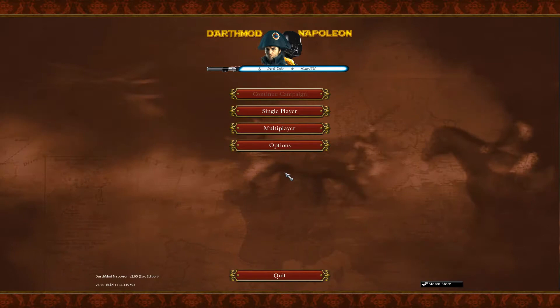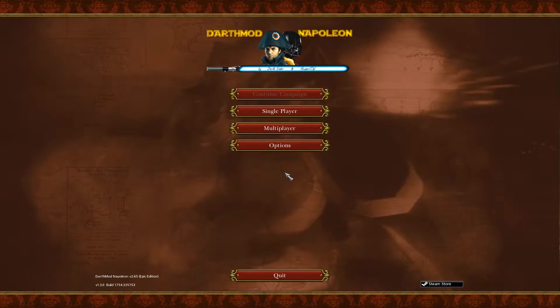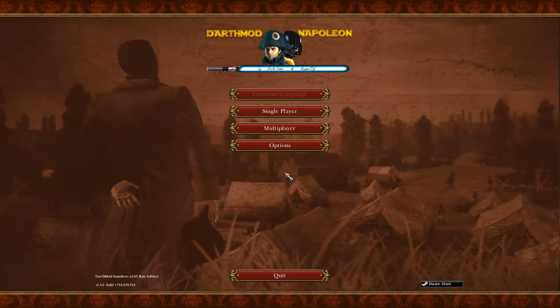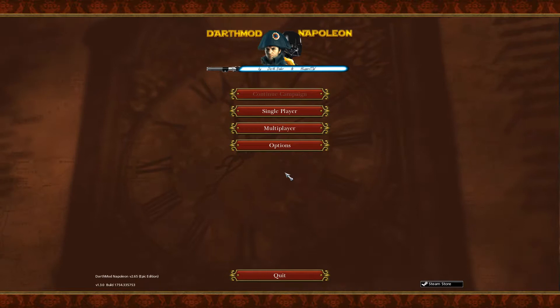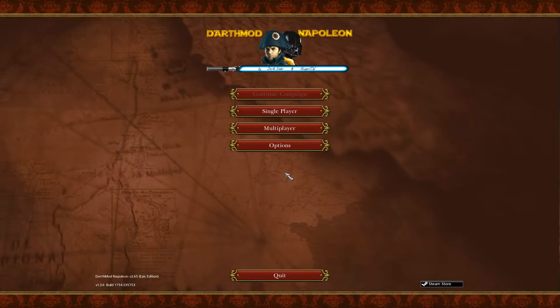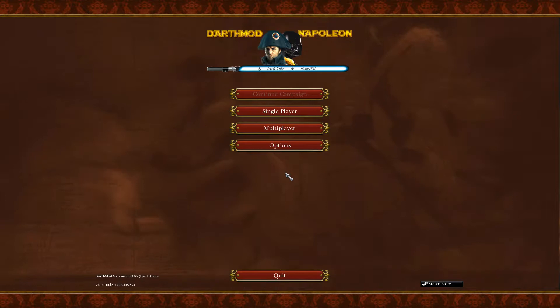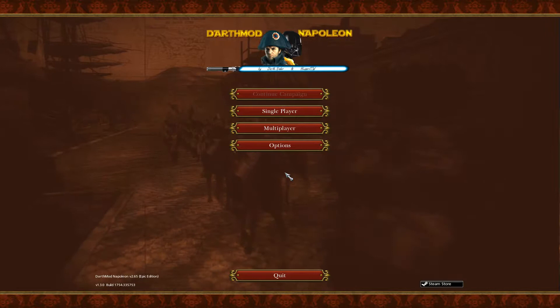On top of what Darth Mod has done, I have gone through every single unit by hand, including land and naval, gone through buildings, and gone through various other mechanics including economics. I've also modified the campaign to start in 1798 and it will end in 1842. The end date is the same as Darth Mod's main campaign, but the start date is seven years earlier — Napoleon's actual coalition campaign starts in 1805, but I'm going back to 1798.